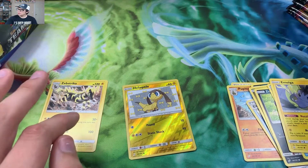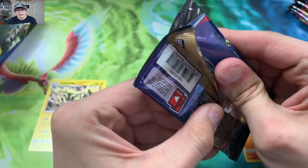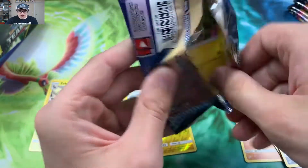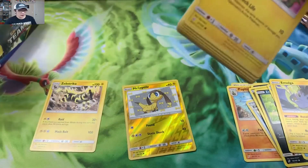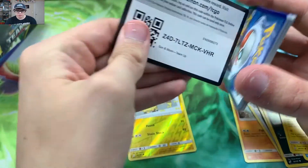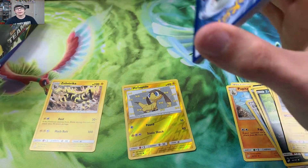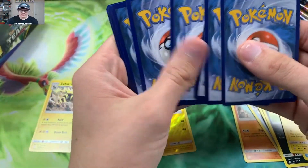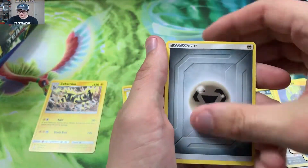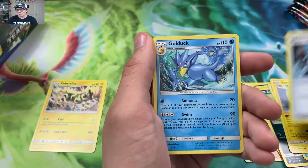I might actually need that Zebstrika card and a couple of those reverses. We are hoping for a Jirachi, hoping for a Diancie. We did get a Fairy Evelyn in the last episode — if you haven't checked that out, you should, because we got some good pulls. I'm also remembering to cover up the little QR scanner this time.